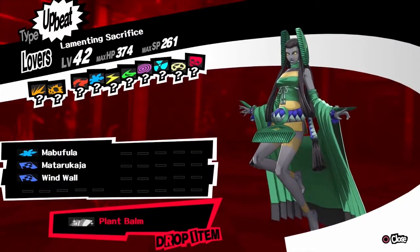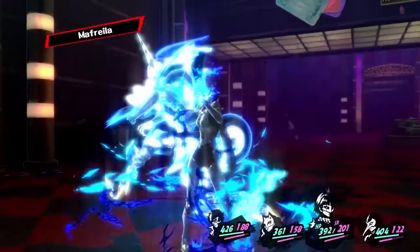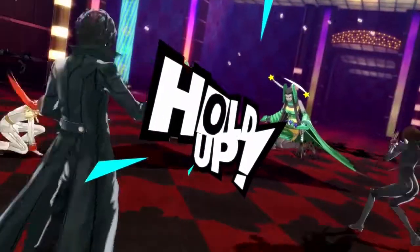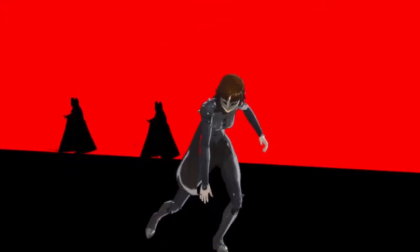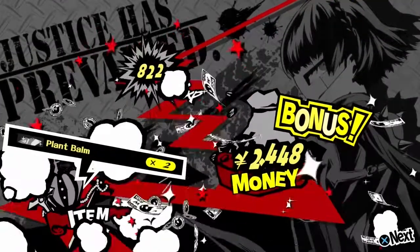New enemy — the Lamenting Sacrifice. I think they're weak to nuclear. They aren't really that much of a problem; I think they mostly use wind attacks, so they're not too difficult. You can take them out fairly easily.